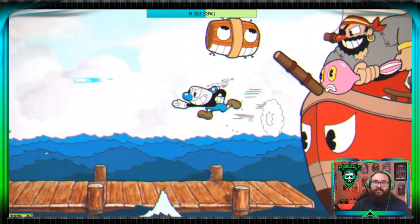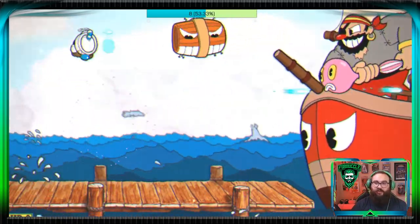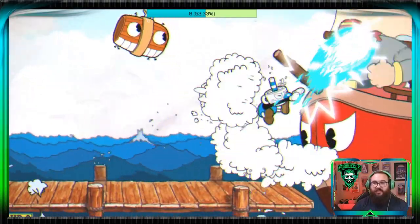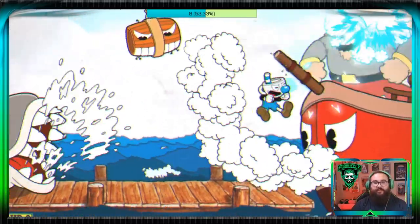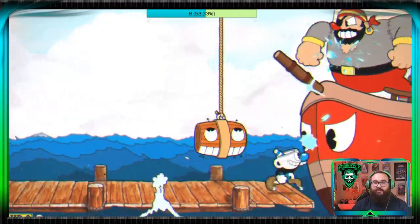Just watch that barrel above you. If you need to, spring his action early by going underneath him — right now I'm going to go underneath him so that I didn't get pinched. I usually stay right at the front of the boat, just lean right against the boat; you can't get hurt by the boat. Then the barrel's coming and I'm going to trip him so that he doesn't pinch me here at the end.